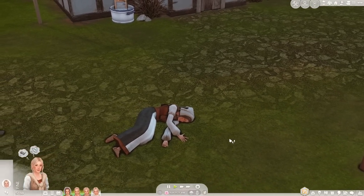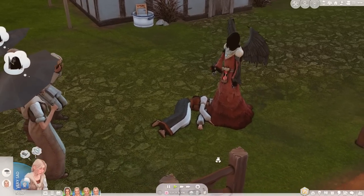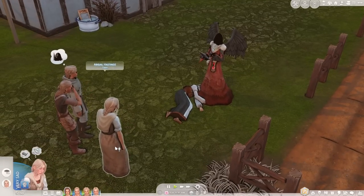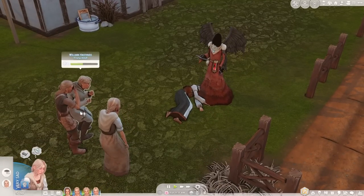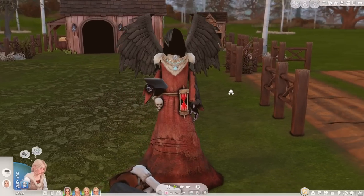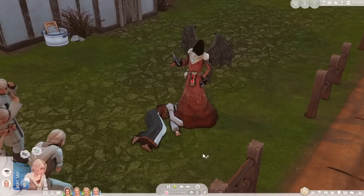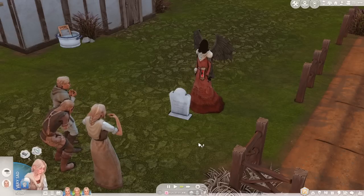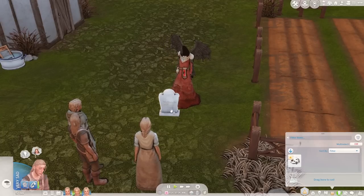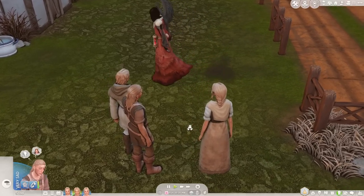So Marie is unfortunately passing away. It's very unfortunate for a first roll, but it is per the challenge rules. At least Arthur did survive, so Abigail and William still have one of their parental figures around. It's really upsetting because she was probably a big part of their lives, especially little Abigail who is still a teenager. I don't know what's going on with my Grim Reaper conversion, so I might quickly change that before the next episode.